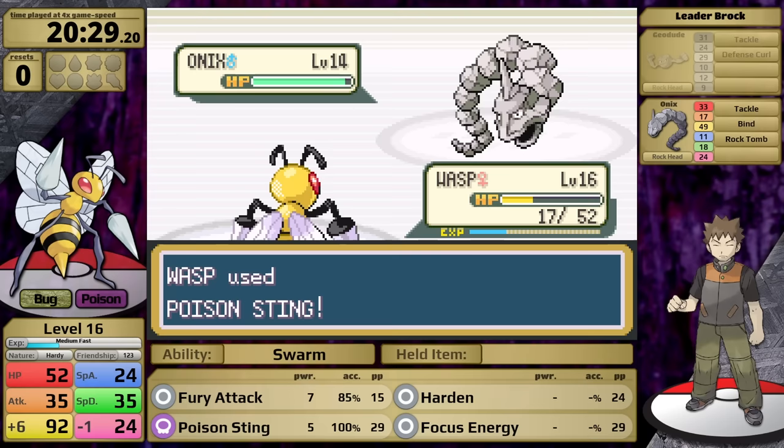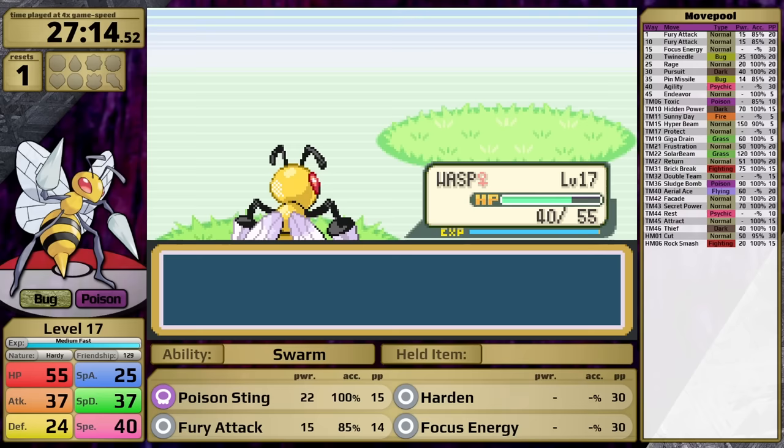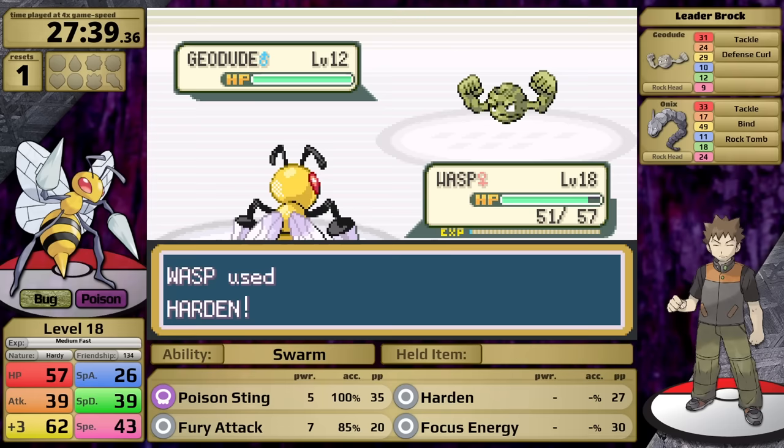Same strategy against the Onix — I use Poison Sting until the status is inflicted, and then I switch to Focus Energy. That said, Brock's Ace is just doing too much damage. While Beedrill does bring it to yellow health, it's not enough, and that's my first reset. I train up to level 18 over the next damage rounding threshold, and then I come back to face Brock again. I'm using the same strategy as before, so let's talk about Beedrill's held item — or lack thereof.